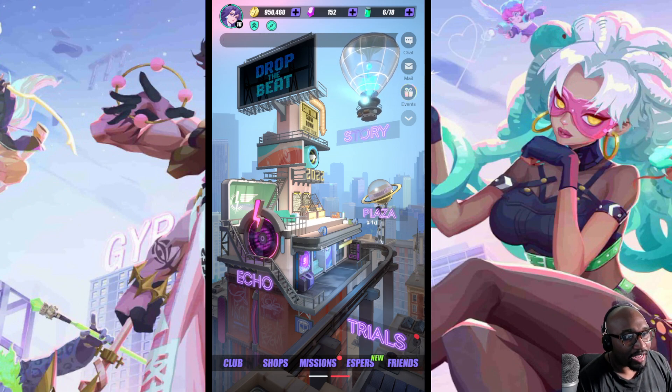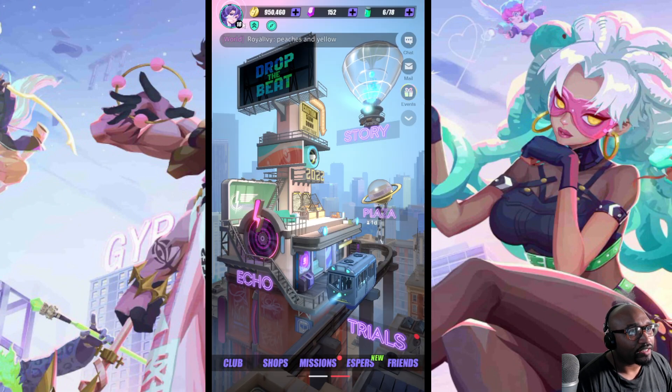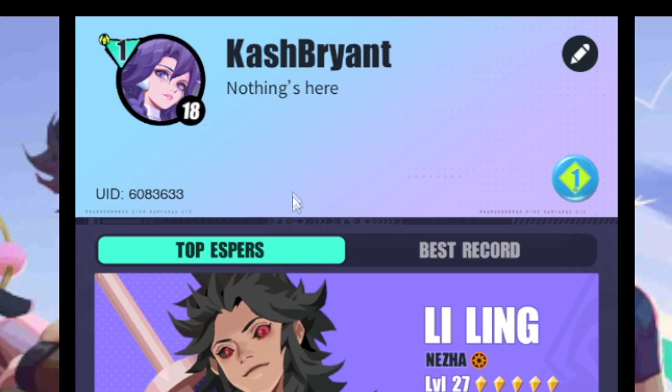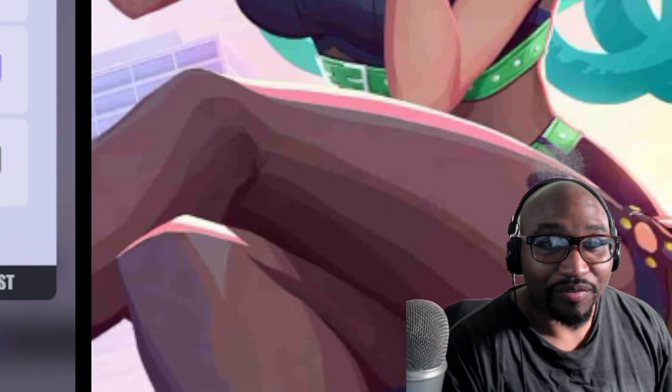I need friends — I have none, zero. I need your friend code if you made it this far in the video. My thing is just CashBright, I think. Hit me up, or whatever you need. I'll see you guys in the next video — peace.